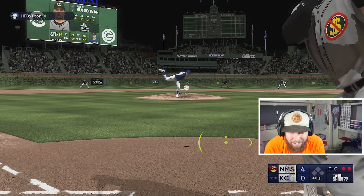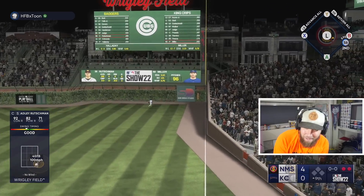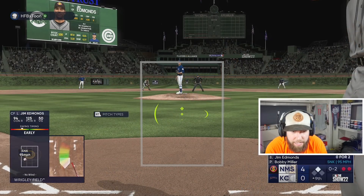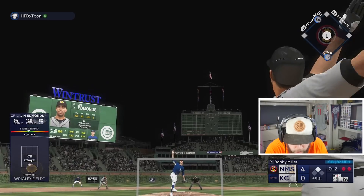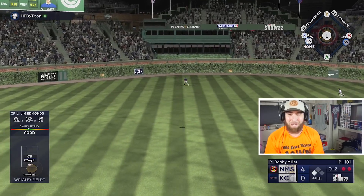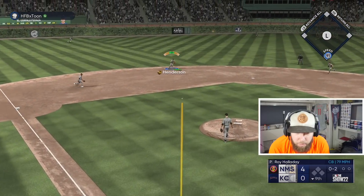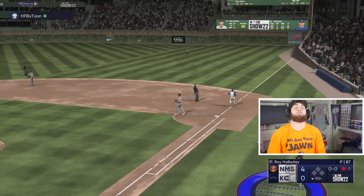Adley in — drives it down the line, that'll be a double, his second double of the game. That's 100 pitches right there from Bobby Miller — a sinker, want that back. Adjustment was made that time. Go to the curve — too much. Gunner Henderson gonna get some action at shortstop in the ninth though.